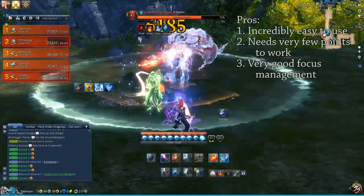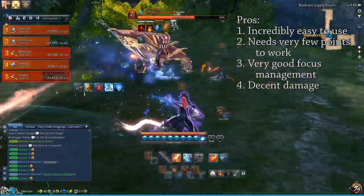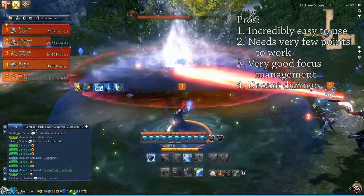You will deal decent damage. I noticed that it's around 90% of the damage I deal with a burn build, maybe a bit less — 85 to 90. So the difference is 10 to 15% or so.